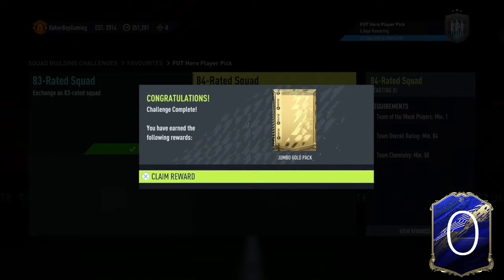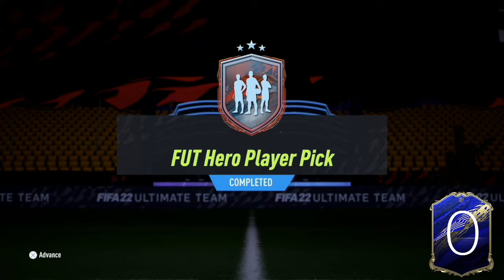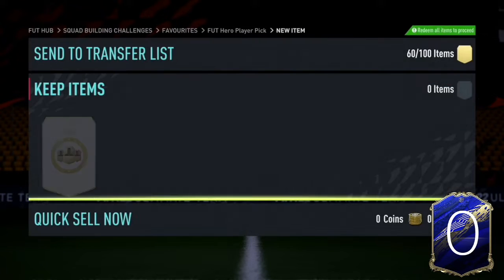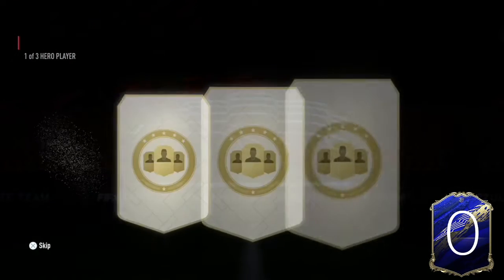I do have 40 packs in store, so it's hard for me to find the pack at the moment. Foot Heroes Player Pick 1 of 3 — there's only 4 heroes at the moment in the game that are actually better than this SPC. Can we get one?